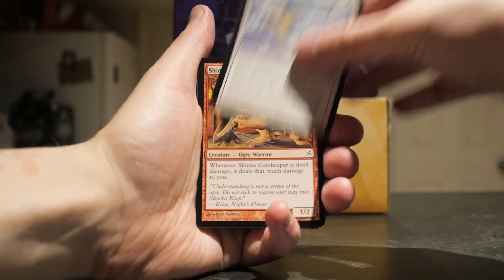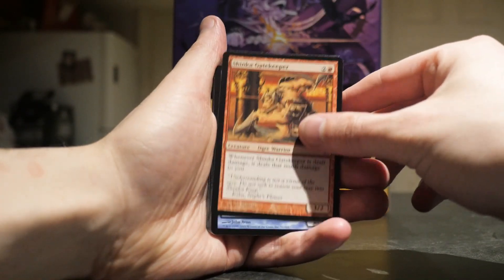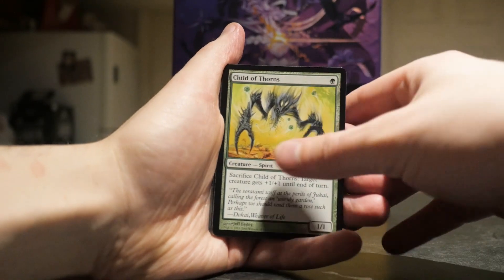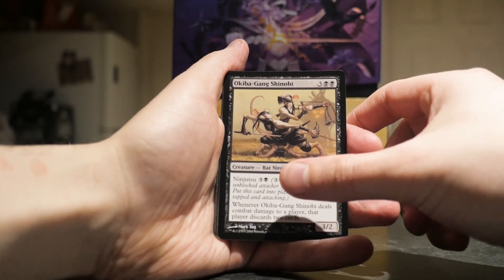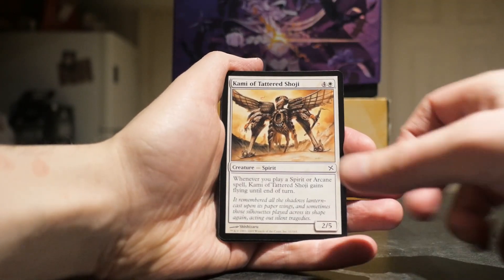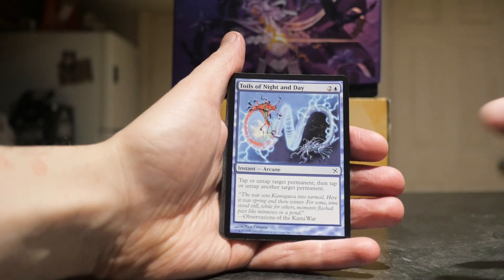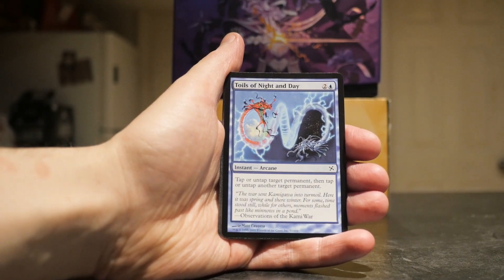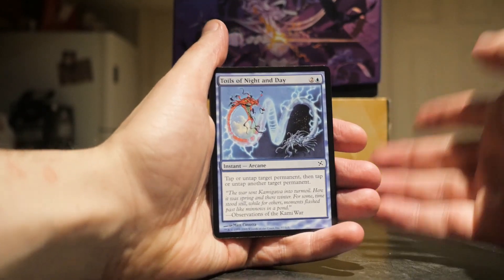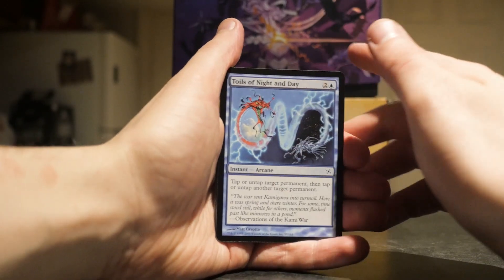We're starting off with Talon Strike, Shinka Gatekeeper, Shimmering Glass Kite, Child of Thorns, Okiba Gang Shinobi, Kami of the Tattered Soji, and Toils of Night and Day. This set got a lot of negative feedback when it first came out, but now people look at the whole block in much happier light.